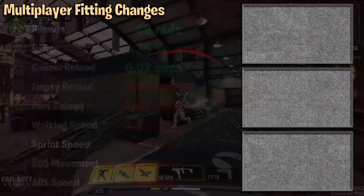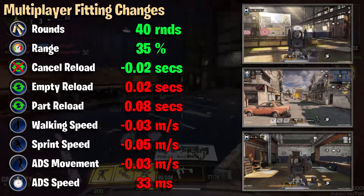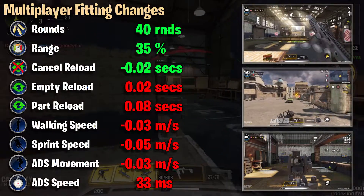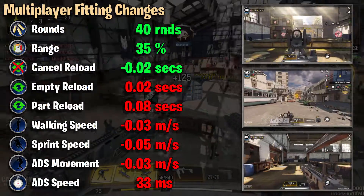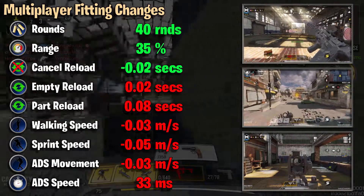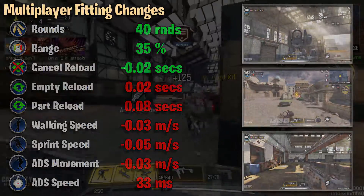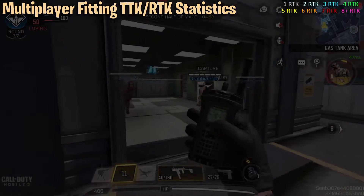Let's have a look at how that fitting actually changes our stats. We're getting extra rounds — up to 40 rounds now. Range has been increased by 35 percent, which is very important. Most of the rest of the stats are very minor changes to the reload and movement speeds. The ADS speed has been increased by 33 milliseconds but it's barely noticeable.